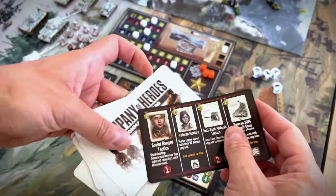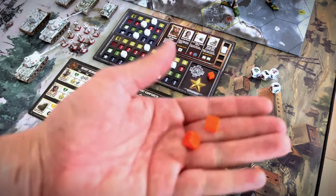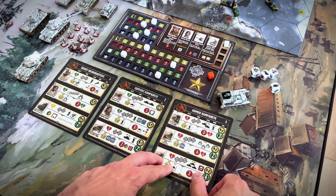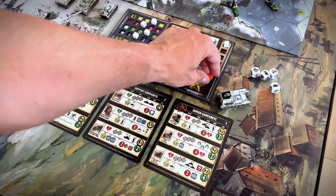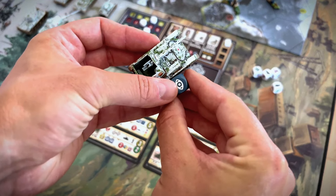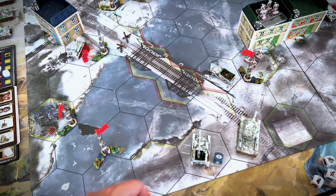I will spend two experience points and gain access to the first level abilities. I bought a new assault gun, but I can still upgrade that. So I will spend four ammunition in order to give it plus one health, and one experience point to expand the unit's side. Once all players are done, it's time for another round. And so the game goes — round by round, you will try to get to the victory points threshold in order to win the game.